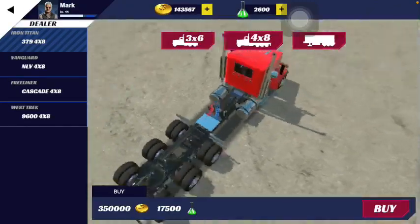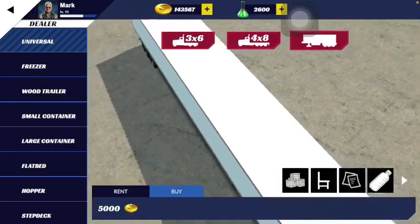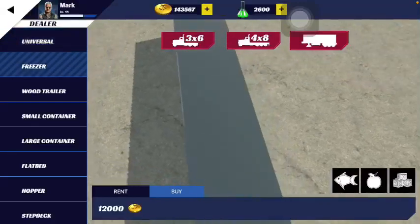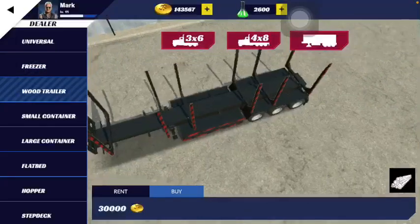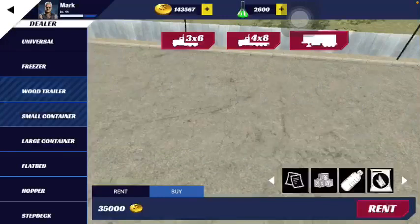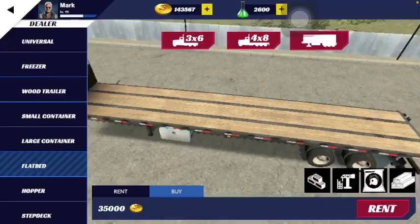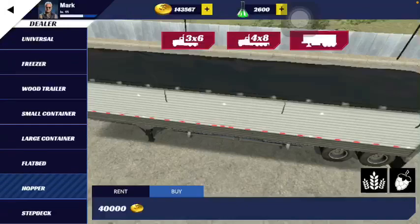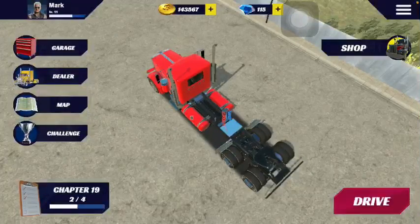Now let's talk about the trailers. You have the Universal trailer, the Freezer trailer, the Wood trailer, Small Container, Large Container, Flatbed, Hopper, and Step Deck — each with specific cargo they can carry. The trailers can be rented or bought, the same as the trucks.